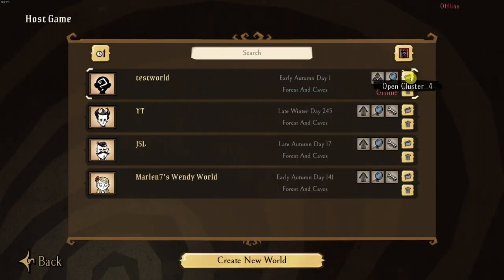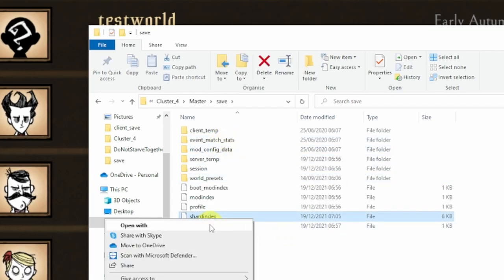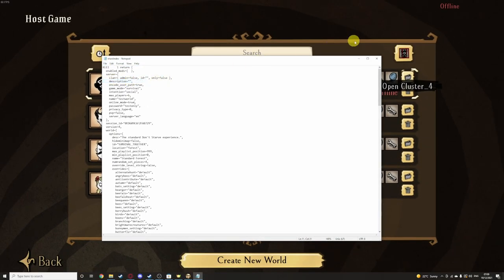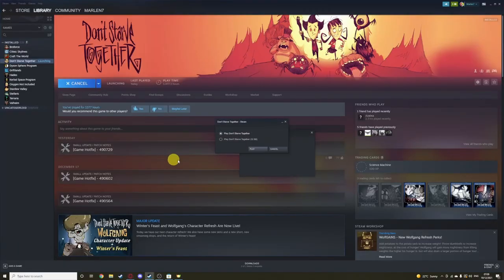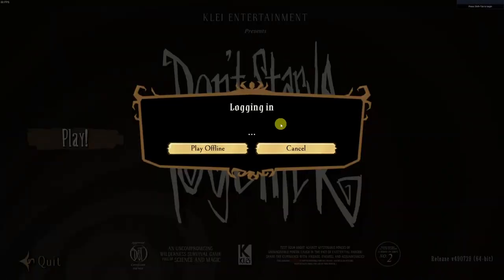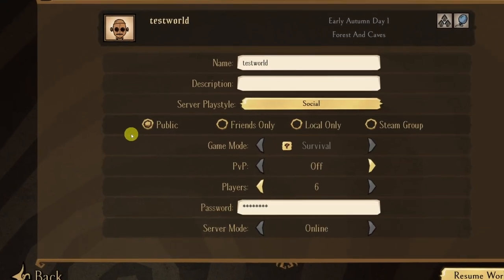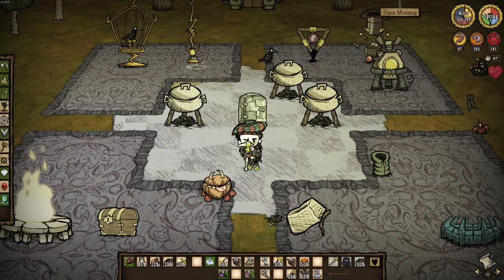To change the world back to an online world, it's just a case of going back and reverting your settings. Open the folder, select Master, then Save, open Shared Index with Notepad, click OK, change Online Mode back to true, then save and close the file and restart the game. We'll let it log back in — back to Host Game, and as you can see the offline mode message is gone, it's set back to public, and the server mode is set back to online. Hope you enjoyed the video, please like and subscribe and I'll see you in the next one.